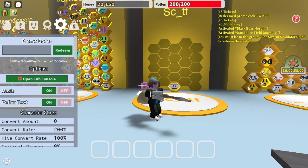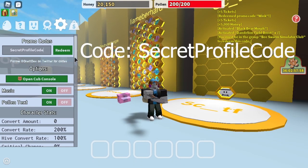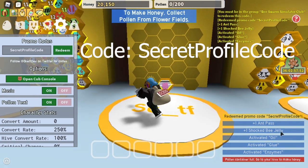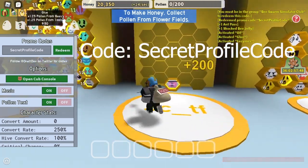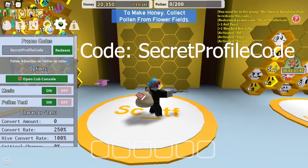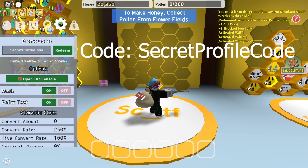Another code is the Secret Profile Code. It's 1 ant pass, 1 shocked bee jelly, 1 oil, 1 glue, and 1 enzyme ability. So up there, all of these abilities if you want to have a look at them.